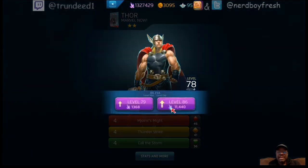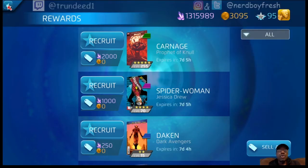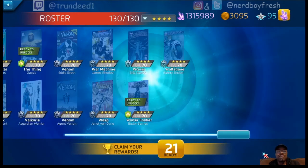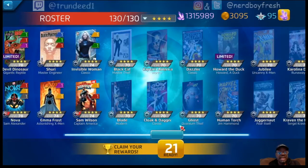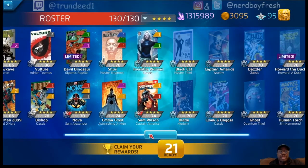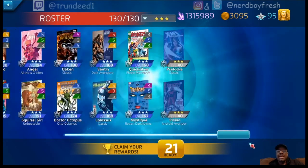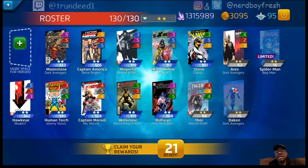So we got that little upgrade there. This is what I've got going on with my roster. Four-stars — no major changes, I'm still missing a few. Last person I added on was a Nova cover, and before that Invisible Woman. Three-stars have been relatively the same. I only have two left that I need: Vision and Psylocke, which I'll get to at some point.